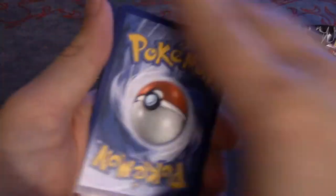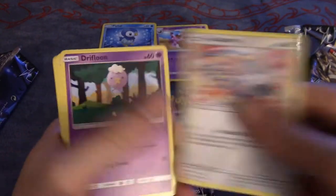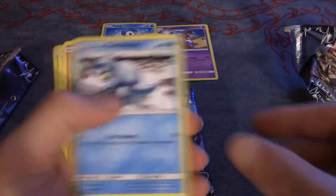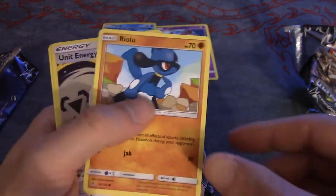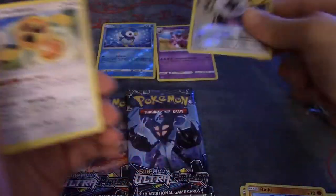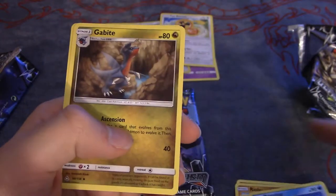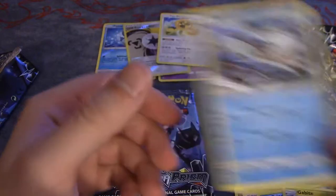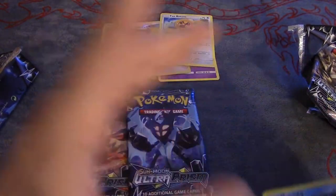I hope we can pull at least one Ultra Rare, but in four packs I don't think it's going to happen. Second pack: we've got Glamow, Drifloon, Clefairy, Hippopotas, Ralts, Unit Energy Reverse Holofoil, and then a Fan Rotom as a Rare. Also Energy, Prinplup, Gabite, and Monferno.